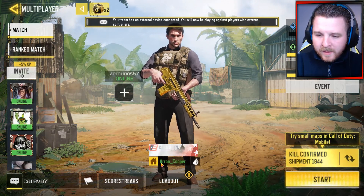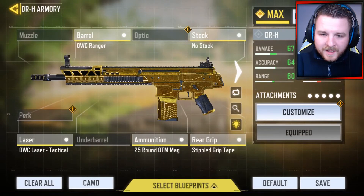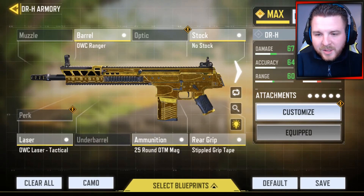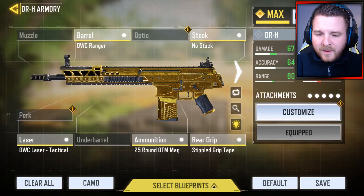Let's go on to loadout. I'll show you exactly what I've got on the DRH. On the barrel, I've got the OWC Ranger barrel attachment. I've got nothing on my optics, because I find the iron sights are pretty good for the weapon anyway. On the stock, I've got no stock on it, because it's just easier for aiming down sights — you can move a little bit more quickly. I've got the OWC Laser Tactical, which is really good when it comes to hip firing and being more precise with your shots. On my ammo, the 25-round OTM mag, because it just increases the damage of the weapon — it's just what you want on this weapon. And on my rear grip, I've got the Stapled Grip Tape.